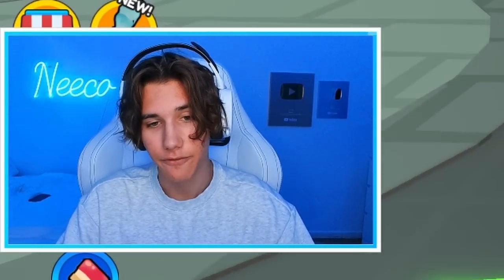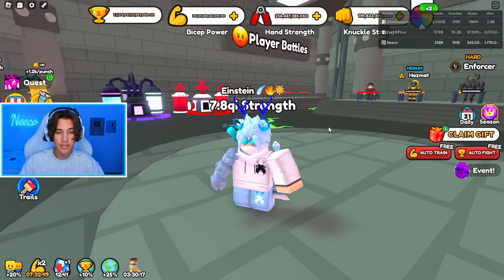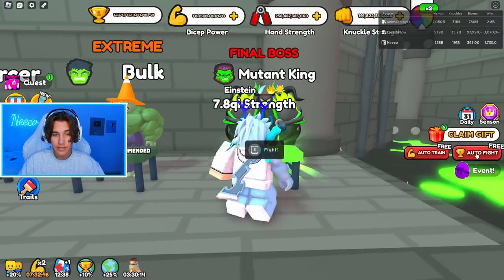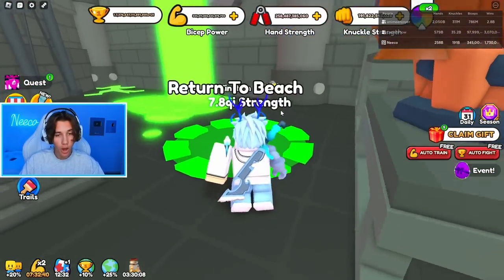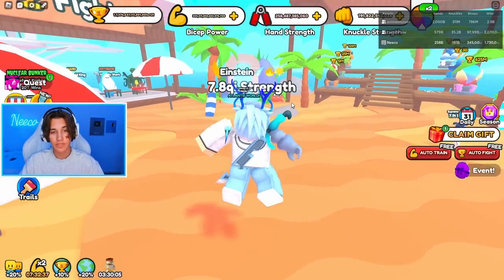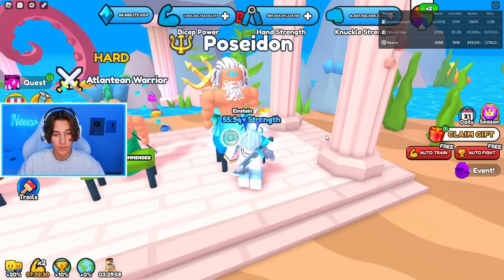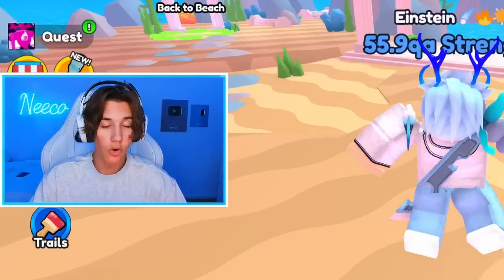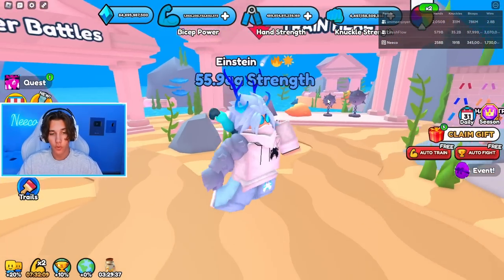But if you want the most keys possible — the most golden keys, the most silver keys, the most diamond keys — you want to fight the strongest boss that you can currently fight, like the mutant king or any stronger boss available to you. You do not want to be fighting the Poseidon if you're in world four, because the Poseidon counts as world three and will give world three key rates. If you're on world three, go for the Poseidon; if you're on world four, go for world four bosses.